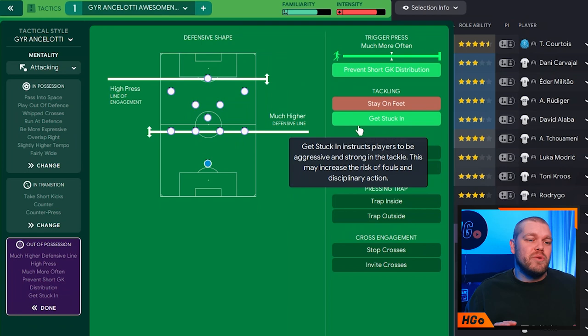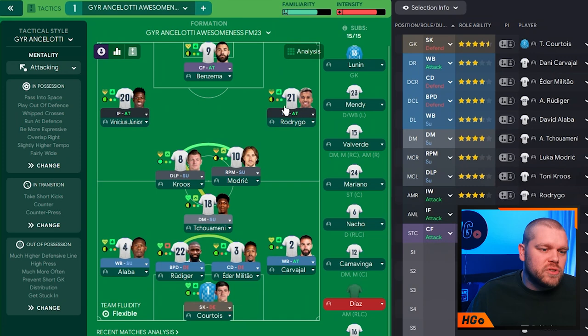So that is GYR's Ancelotti awesomeness. Please do let us know down in the comment section if you are going to try this tactic out — we are always looking for your feedback, and we've had some fantastic stuff over the last previous tactic videos. There will be a download link in the description for you to go and download this yourself. If you're not really into this 4-3-3 or don't like Carlo Ancelotti, check out this playlist popping up right now — that is all the tactics that GYR has released on this year's game.